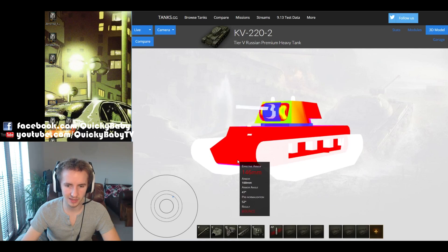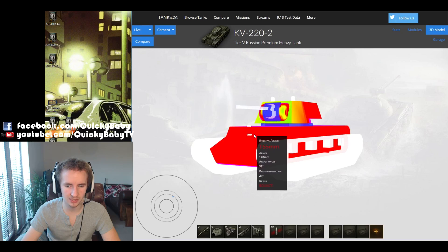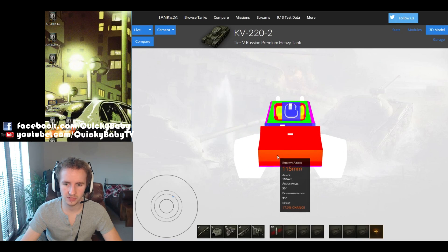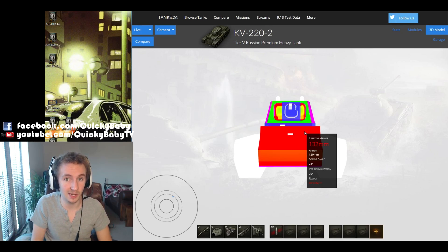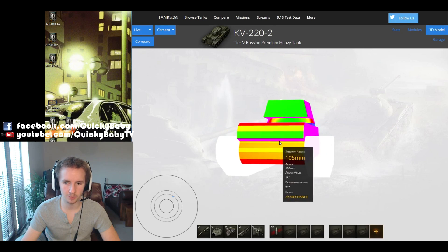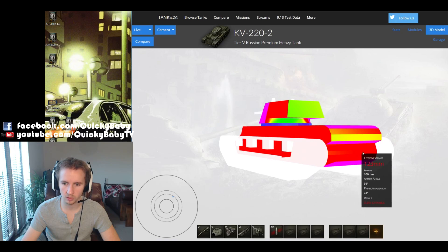Using the model comparer on tanks.gg, if you angle the KV-222, the vehicle has 150mm of protection on its lower plate, 160 to 150 on its upper plate, and 150 to 200 on its side armor. There aren't really many tier 6 tanks — the worst possible matchmaking this vehicle can get — that can penetrate that. Even without angling, you've still got 115 to 130mm of protection at the front, challenging even the most fearsome tier 3 and 4 guns. Unlike Japanese heavies with weaker side armor, the KV-222 has 100mm effective side armor, and only a thin 80mm bar at the back with the lower plate being 100mm.